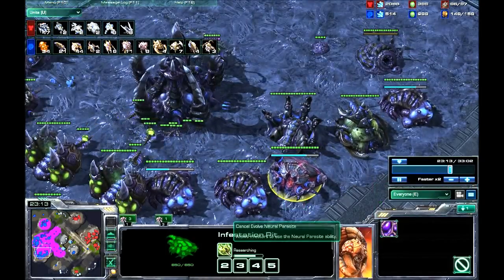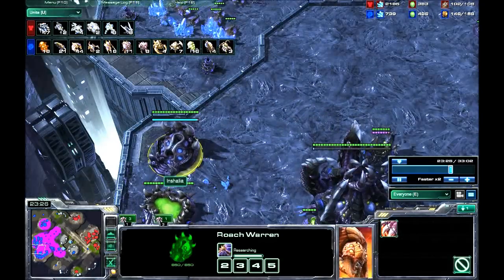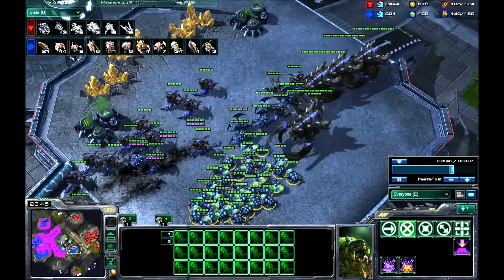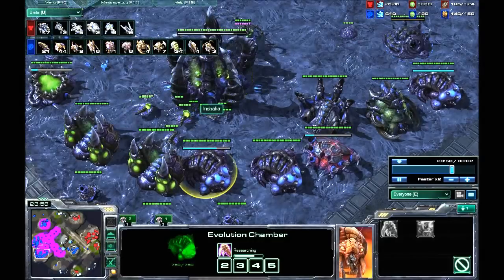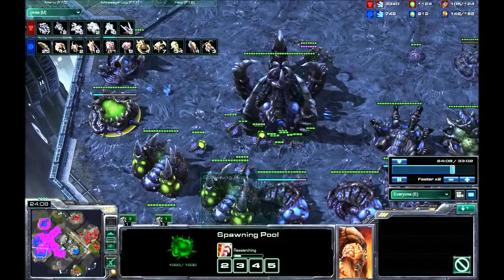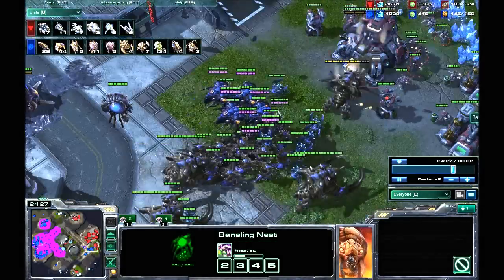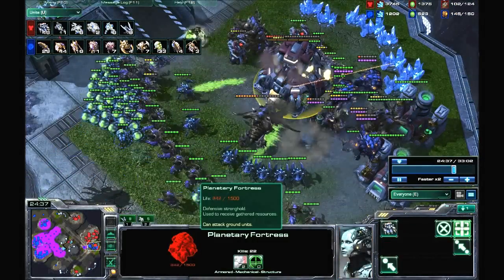I'm researching Neural Parasites and I've got evolved Tunnelling Claws. I've got 21 larvae here and my armour's coming in. There you go — that's 34 Banelings, a pretty ridiculously large force. But I still have these 21 larvae, so even if he manages to push me out. I'm now getting Pathogen Glands, Melee Attacks 2, Adrenal Glands, Glial Reconstruction. I'm getting all my upgrades. So I spawn a worm and these are armoured — I'm doing 39 damage a hit. Look how fast that goes down. It's pretty ridiculous.